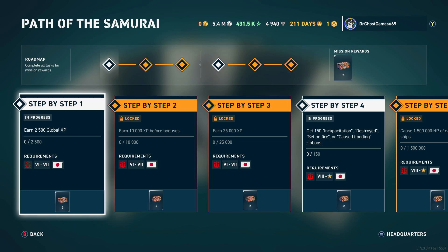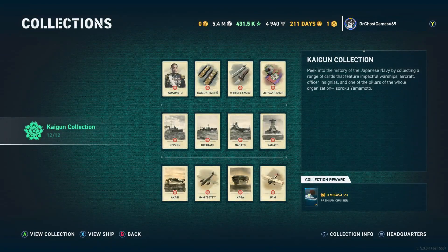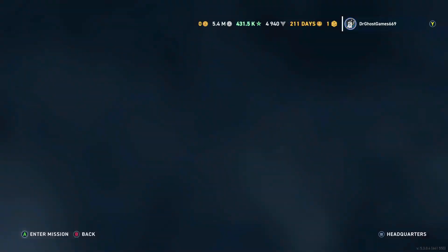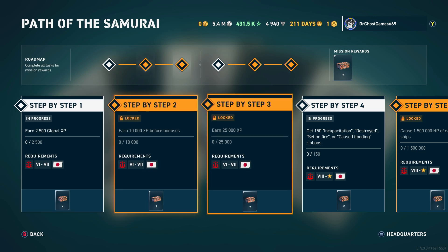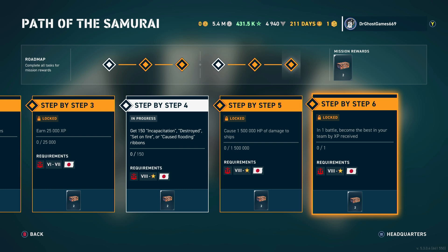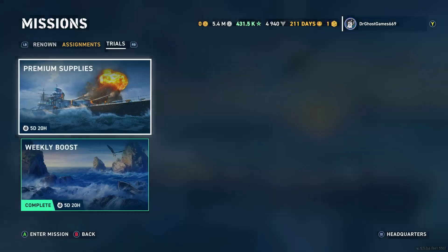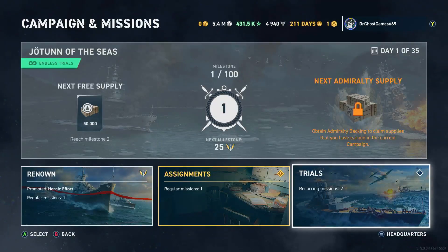Looks like the Path to the Samurai stuff is still here. I already have the Mikasa — I'm not sure why it says this. I might be getting a duplicate. But it looks like they still have the Path to the Samurai stuff. Everything else looks pretty normal, nothing too crazy.